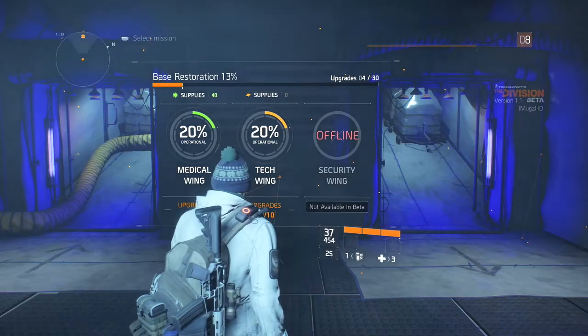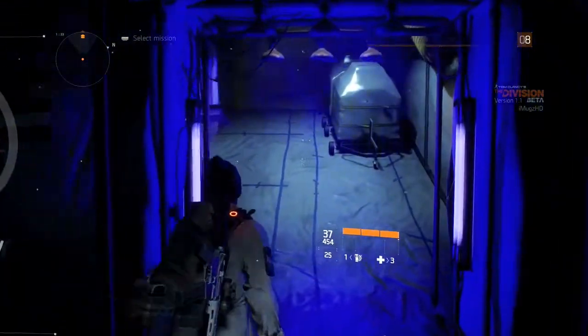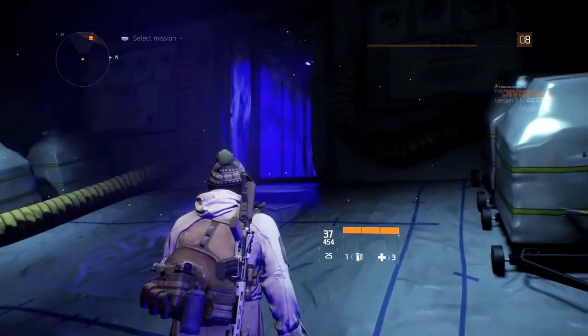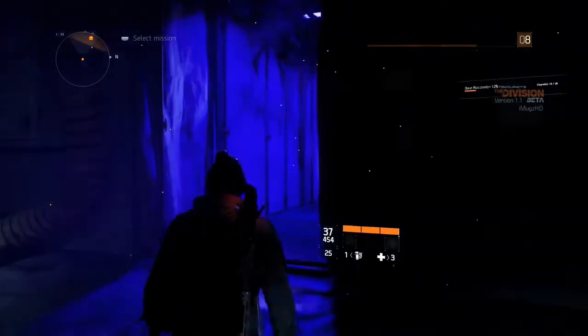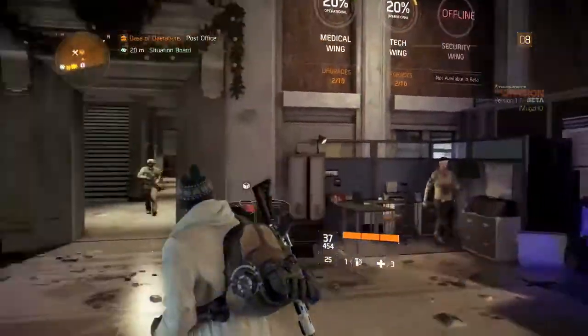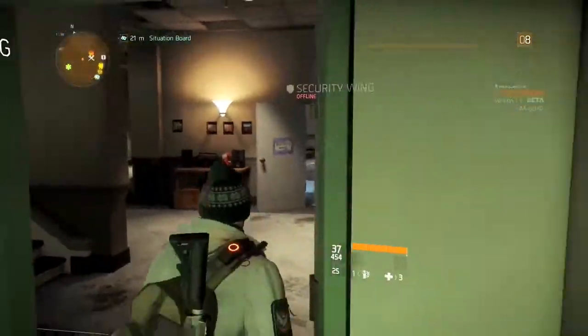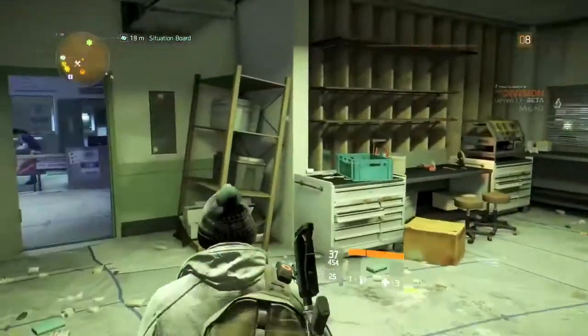First off, let's start with the base of operations. This base is where everything happens — this is where you get your special abilities such as your riot shield, your vision pulse, and pretty much all your special abilities. You can actually upgrade those abilities, which I'll speak about later on.